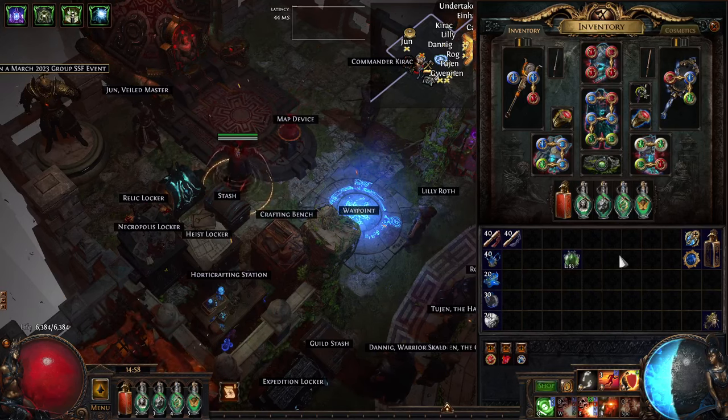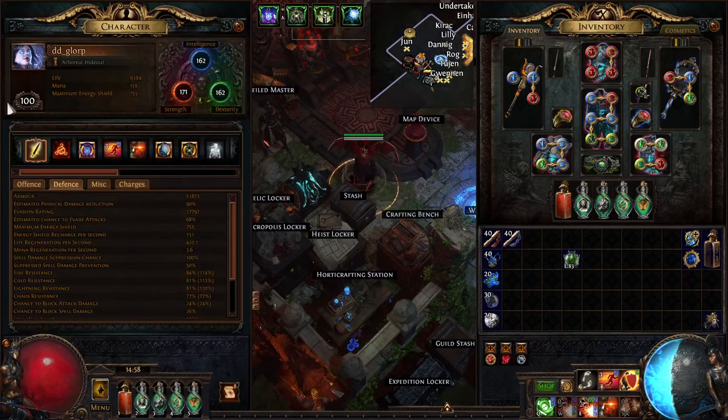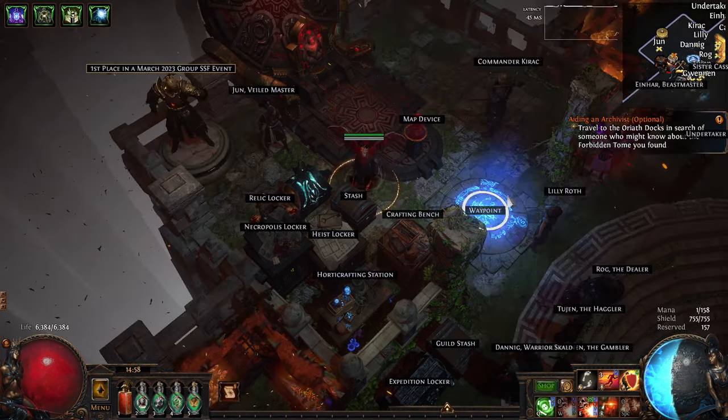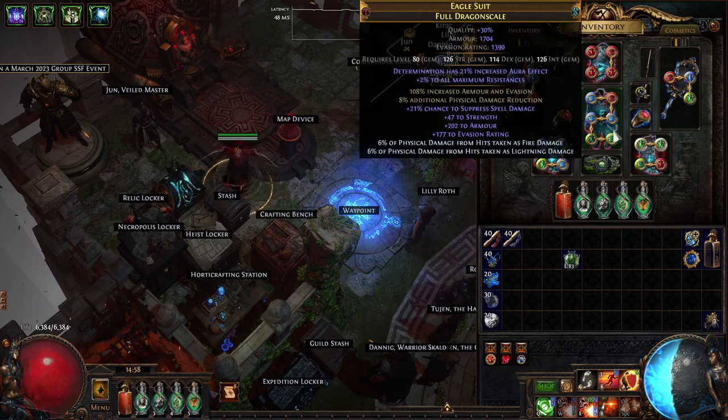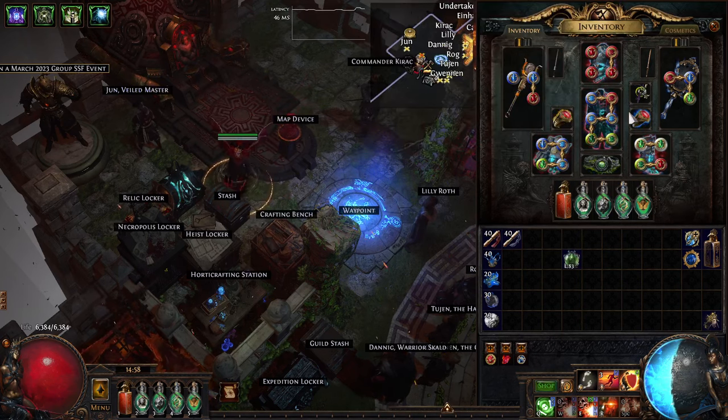Got a build update for my League Start Chain DD Necro build. This is a level 100 final end game update. I've had this character more or less done in terms of gear for like 3 or 4 days now. Just been doing some farming, figuring out what I wanted to play next. On League Start, the original plan was to do the traditional Necromancer DD stuff for defense with 4th Vow and the Zabaqua Timeless Jewel mod.